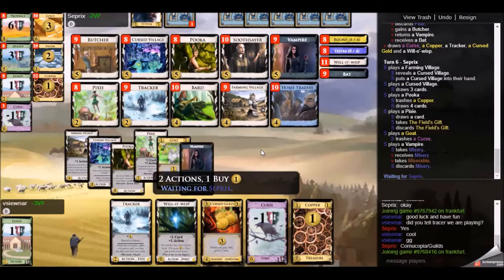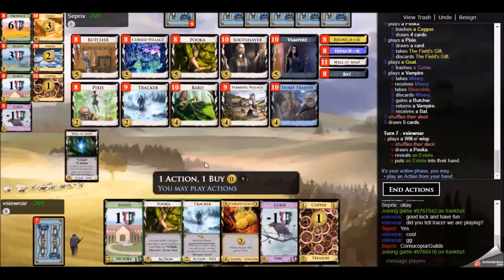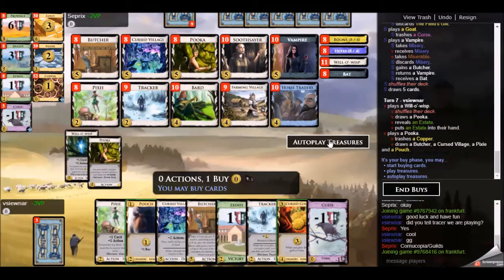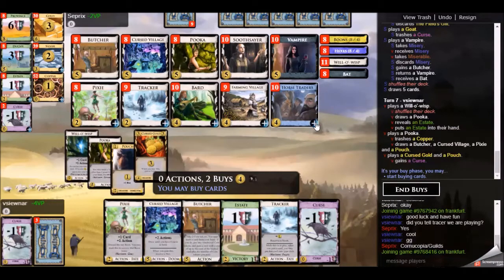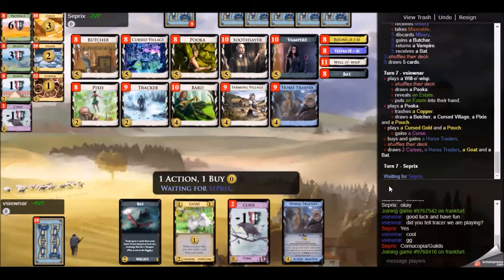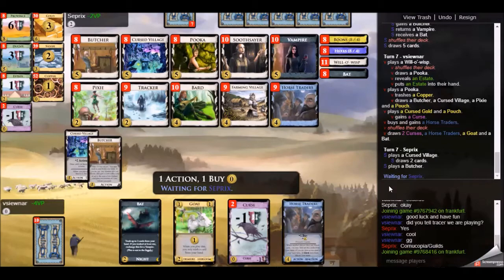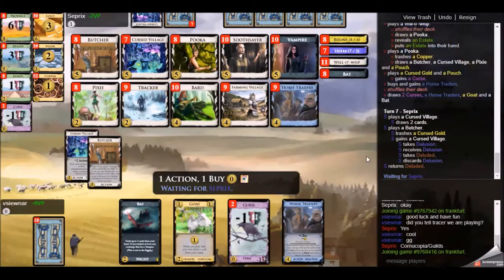My opponent's Vampire also hexes, so I take Misery - I'm at negative two points. That's not so bad this early in the game where it's very early and we have more gaining ahead. I went for the Tracker over the Puka and kind of regretted it after seeing this hand - I was looking for the Bat to trash some cards. The Bat or the Goat would have done it, but none of them showed up to get any trashing done, so a bit of a lackluster turn.